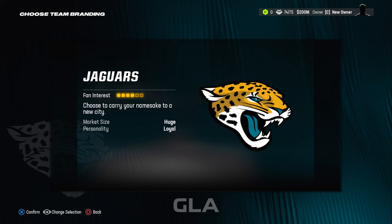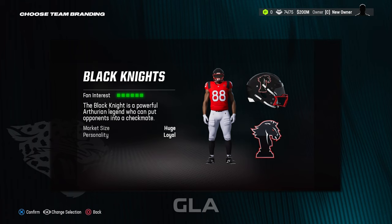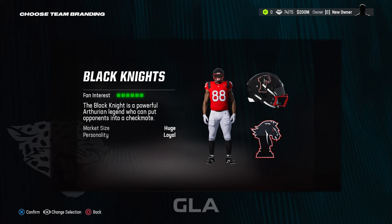The team I'm going to go with is the London Black Knights. This is the team I usually pick and I really like their scheme, so I'm going to go ahead and hit X to confirm this.